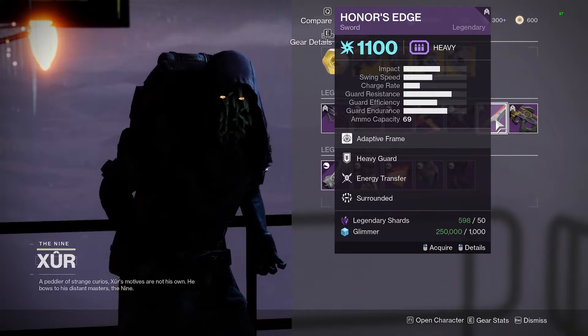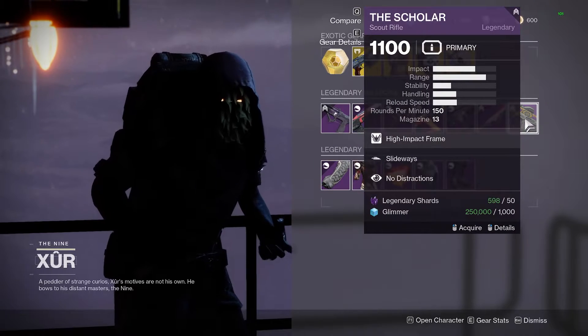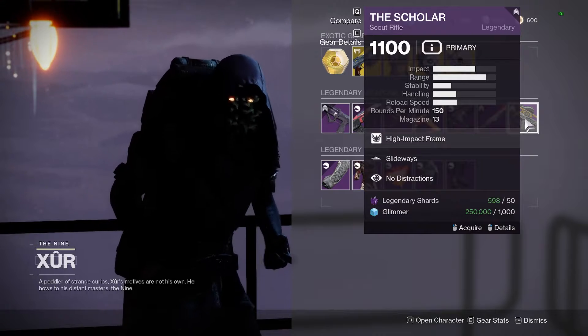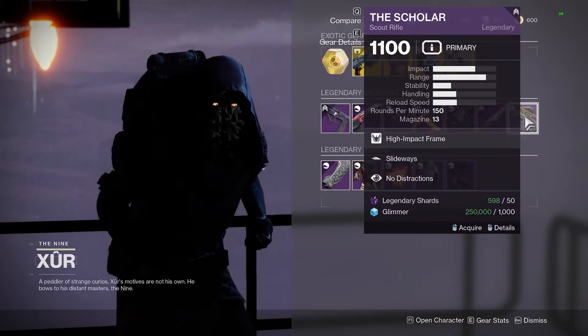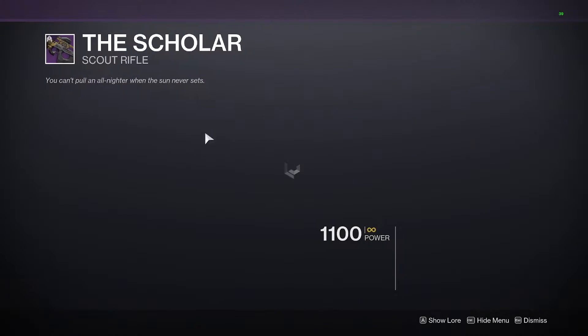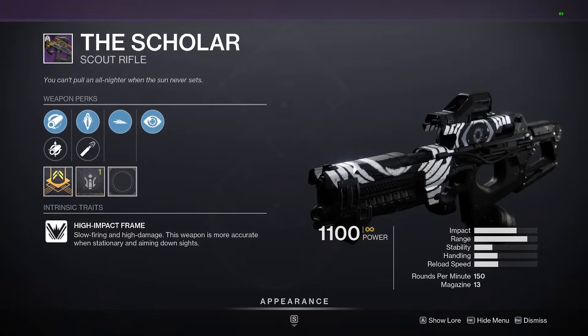Timeline's Verdict — not good. The Words — not good again. Hunter's Edge — not good. And we got The Scholar this week. This is the first time Xur is bringing a Trials weapon. It's not the best roll, to be honest, but if you don't have it just pick it up for the collection.